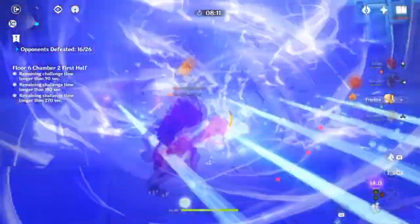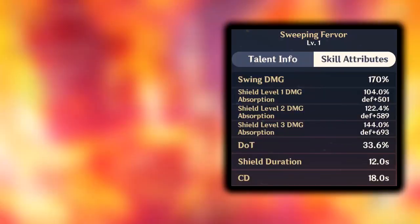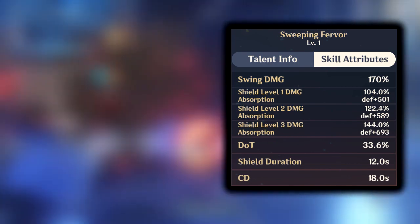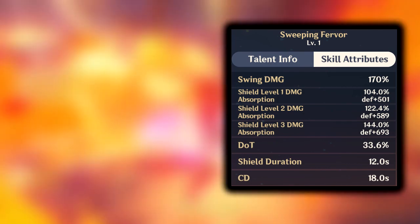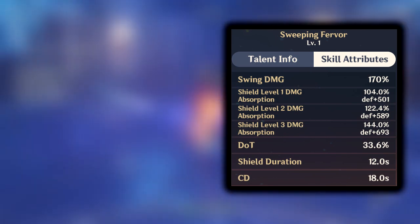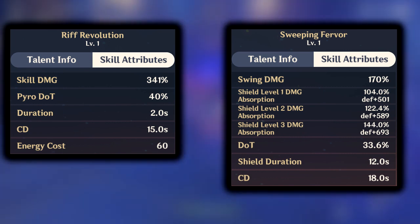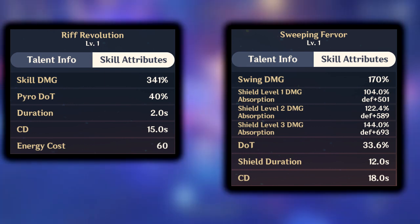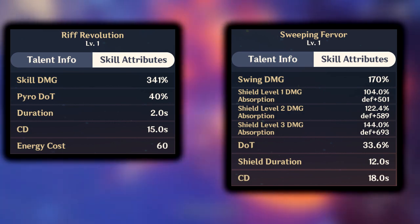So if you're playing support Xinyan you have mainly two things to focus on. It's her shield, which is called Sweeping Fervor — basically a shield she puts around a character when she does her elemental skill, and the more defense you have the stronger it gets and absorbs more damage. And you have her elemental burst called Riff Revolution, which deals a lot of pyro damage and is good for removing cryo shields, hydro shields, stuff like that — a very good support option.